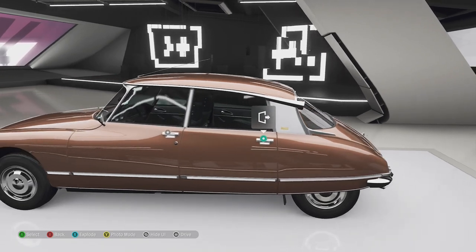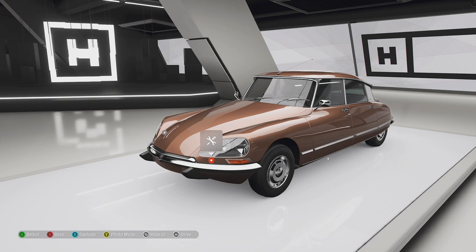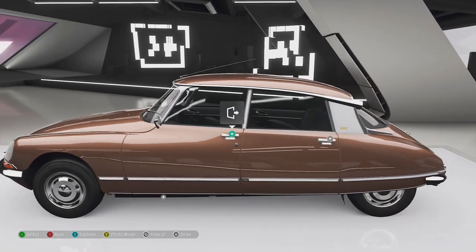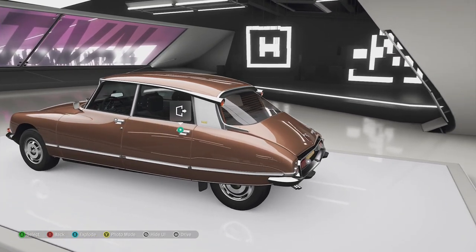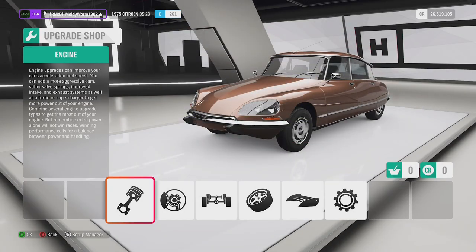Hydropneumatic suspension is basically self-leveling suspension. If you stand on one corner of the car, it will sag down briefly, but then the hydraulics automatically adjust the car so it sits level again. That makes this thing a very good rally car, surprisingly - so that's what we're going to do today: turn this into a rally car, do a race, and see how it performs.